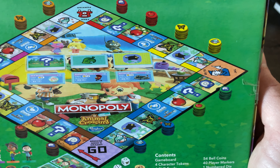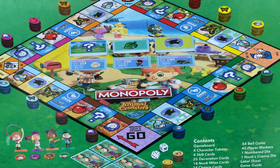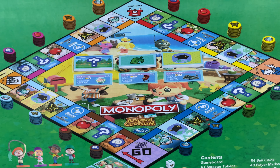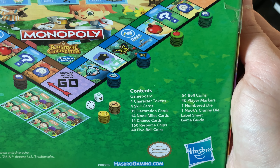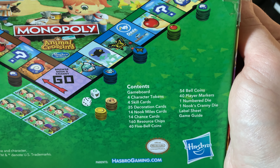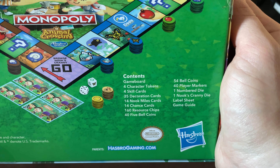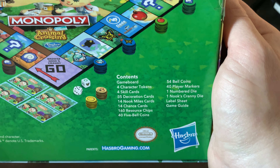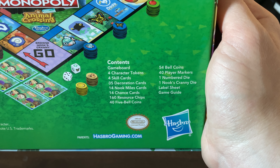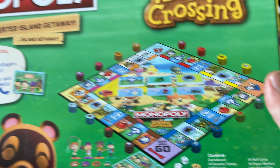I don't even think there's really property here — you're just kind of traveling, which is interesting and changes up a lot of the game. There are still chance cards, Nook Mile cards which are probably like the treasure cards, resource chips, bell coins, a number die, and a Nook's Cranny separate die — that's cool. And then also the game guide and the label sheet.